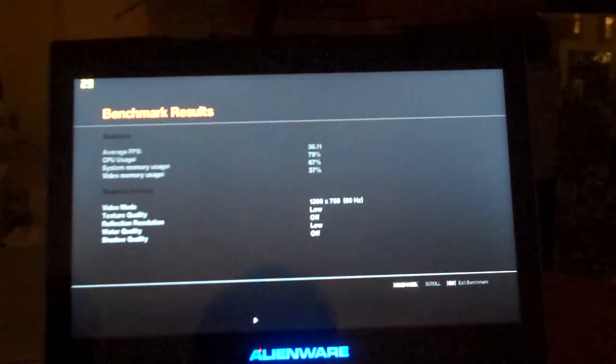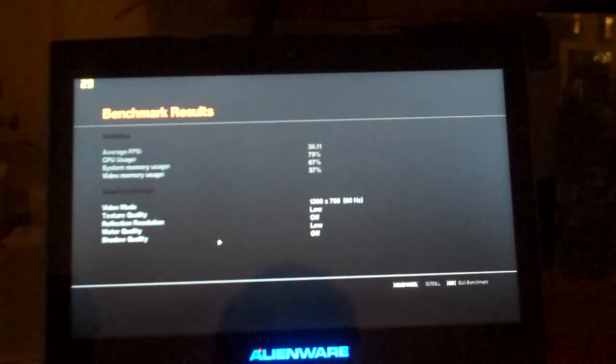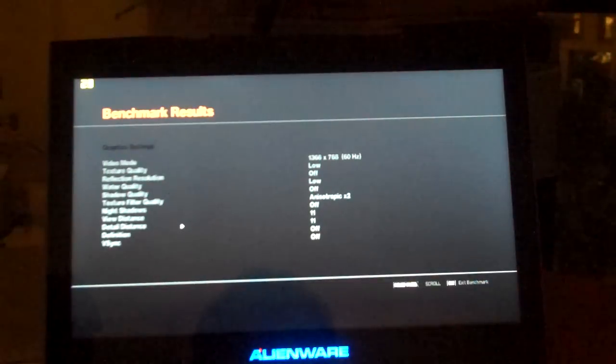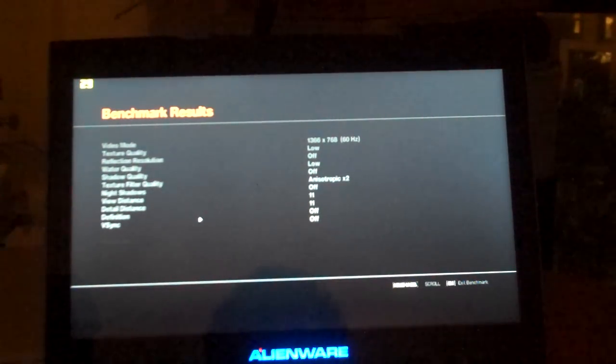This time the average was 36.11, up from 28.9. CPU usage was 79%, system memory usage was 67%, video memory usage was 37%. Settings were: texture quality low, reflection resolution off, water quality low, shadow quality off, texture filter quality 2x, night shadows off, view distance and detail distance both at 11, vehicle density 11, definition and VSync off. This is Sal from Geek.com with the Alienware M11X and Grand Theft Auto. If you have any questions, leave them in the comments and I'll try to answer them. Thanks for watching.